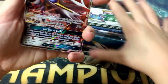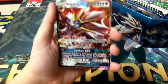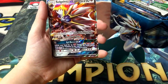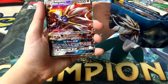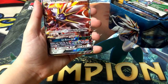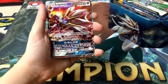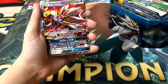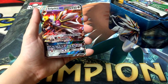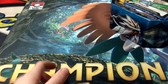So we get the Solgaleo GX and I'll read this one for you. It says Ability: Ultra Road — once during your turn before you attack, you may switch your active Pokemon to one of your benched Pokemon. And Sunsteel Strike, 230 damage, discard all energy from this Pokemon. And Soulburst GX: search your deck for up to five energy cards and attach them to your Pokemon any way you like, then shuffle your deck. You can't use more than one GX attack in a game. And it evolves from Cosmog. That's not bad.